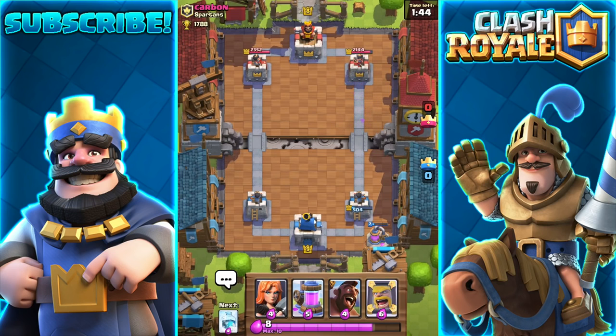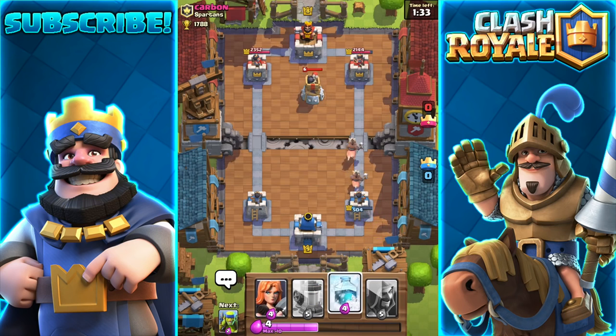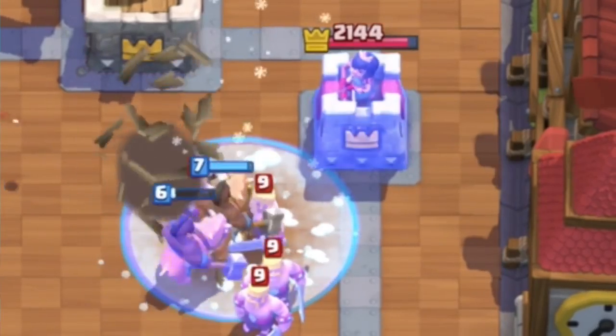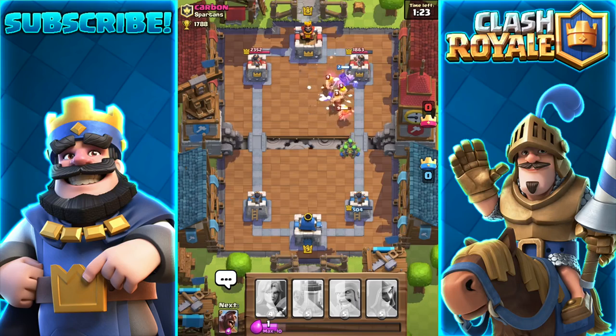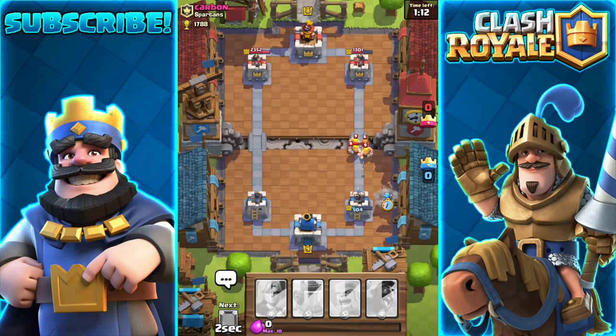Now while there's no bomb tower I should do a double hog. I'm going to put one in the back and another one in the back. I should have four elixir by the time they get there, so I'm going to have to freeze perfectly right here in order for this to work. Freeze — that should be good. Let's play some spear goblins. There's one hog right — okay, that was still good, he got like three hits. That's still pretty good. I'm going to have to use the wizard right here to defend fairly well against that whole horde of troops.